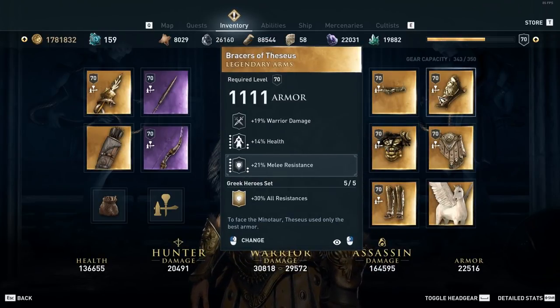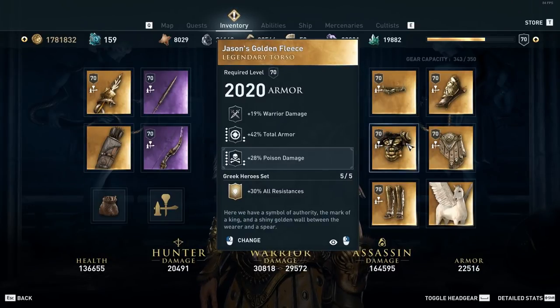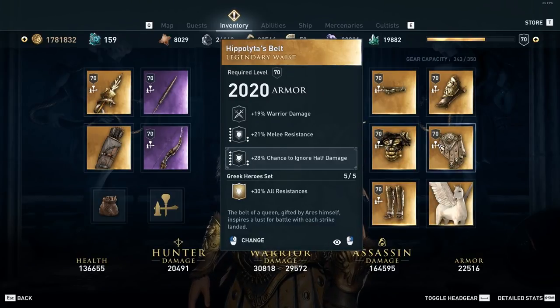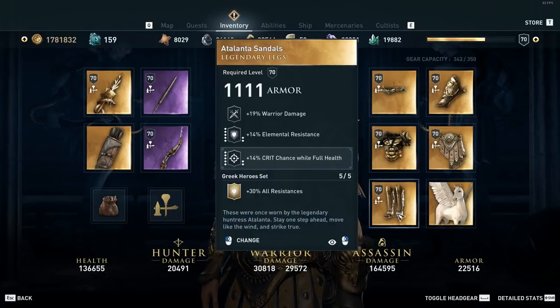On the arms we have health warrior and engraved melee resistance to make it tankier. On the chest we have poison damage, armor, and warrior damage — again poison to increase damage on the primary weapon. On the waist we have chance to ignore half damage to push it over 100%, more melee resistance, and warrior damage. On the boots we have warrior damage, elemental resistance, and more crit chance to deal more damage.